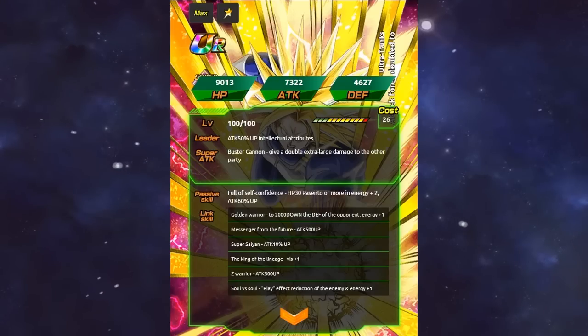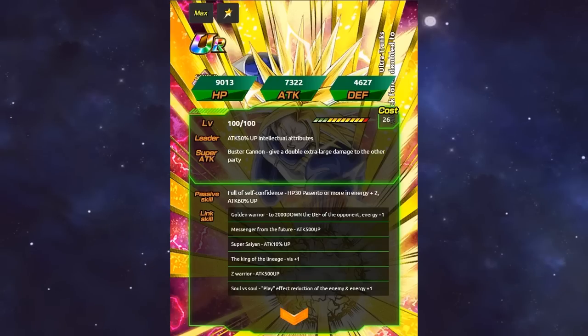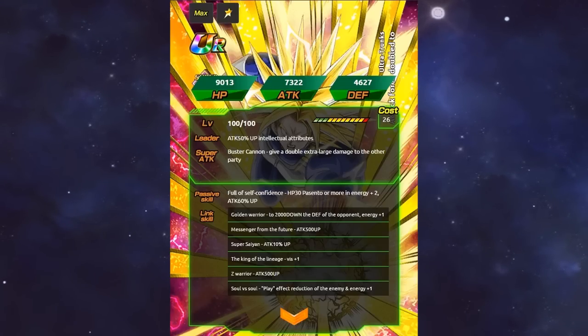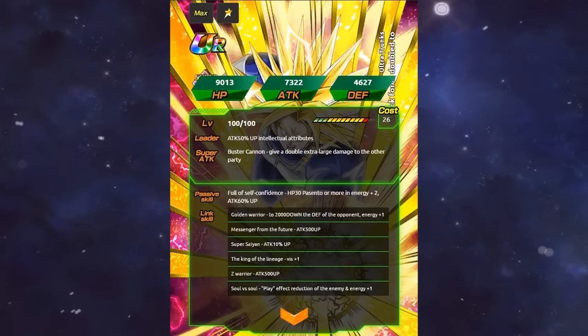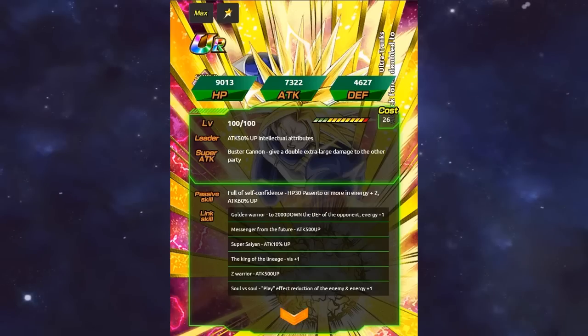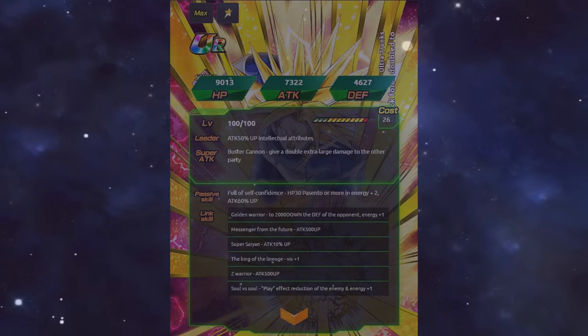Before I move on to his stats, I want to say that I am very disappointed with this card. This was the perfect opportunity to give Super Trunks a good card — honestly, all they had to do was give him the Prepared for Battle link and he would have been good. Because he lacks any good links, he is instantly a bad card. The only good things are his supreme damage super attack and his passive skill, which increases his ki by 2 and his attack by 60%. His stats are 9013 HP, 7322 attack, and 4627 defense. Overall, this card had tons of potential, but his links definitely let him down.